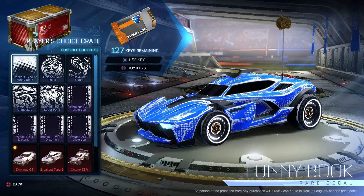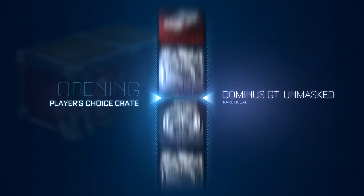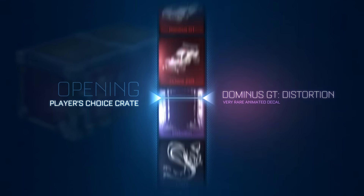Hello there guys and girls, this is Pixel, and today I've got two Player's Choice crates and 127 keys. So let's get down to 125 so it looks nice and possibly get something really sick in these Player's Choice crates. Let's open them up. Can we get some painted zombies or painted voltaics? I think we could — let's do this.